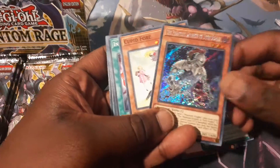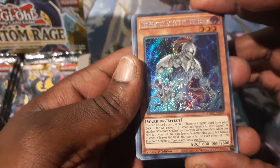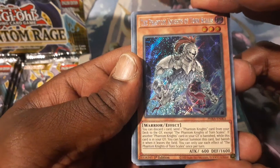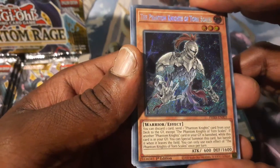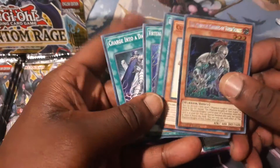I have a witness, by the way, you guys. Anyways — the Phantom Knights of Torn Scales. This card is what the Phantom Knights strategy needed. You can discard one card, send one Phantom Knights card from your deck to the graveyard, except Phantom Knights of Torn Scales. If another Phantom Knights card in your graveyard is banished while this card is in your graveyard, you can special summon this card, but banish it when it leaves the field. You can only use each effect of Phantom Knights of Torn Scales once per turn. This card is exactly what Phantom Knights needed — this is an insane card. I can't believe this is the first card I pulled. I'm already satisfied with this box. Let's go, boys.